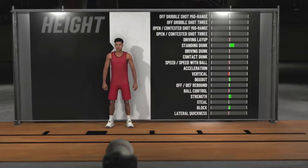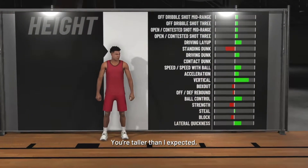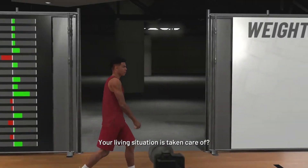Definitely going to make him 6 foot — you're going to see the Allen Iverson photo come up there as well when you set the height, so you'll see AI come up there. It gives you a little bit more speed with the ball, acceleration, a little lateral quickness, and some better shooting ratings too.